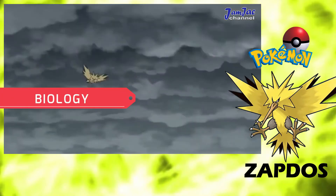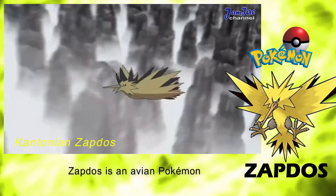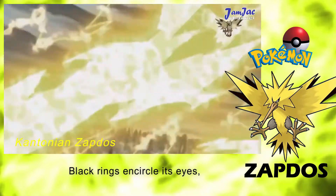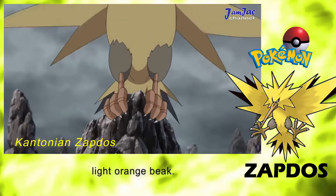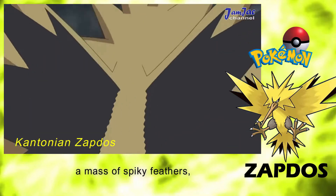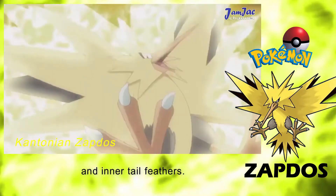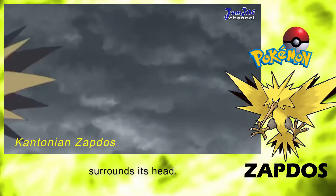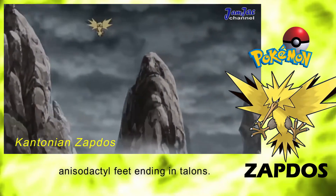Biology. Physiology. For Kantonian Zapdos: Zapdos is an avian Pokemon with predominantly yellow plumage. Black rings encircle its eyes, and it has a long, thin, light orange beak. Its wings and tail are a mass of spiky feathers, with black feathers covering the back of its wings and inner tail feathers. A large crest of spiked feathers surrounds its head. Its thighs are a khaki color, and it has anisodactyl feet ending in talons.